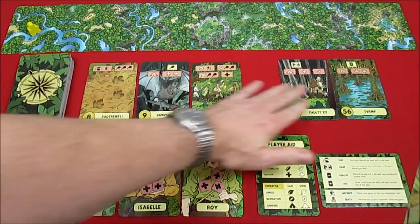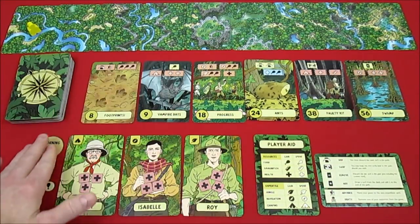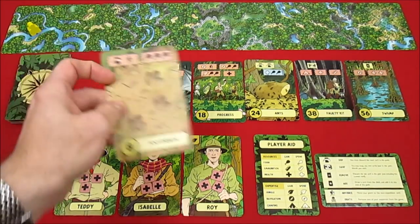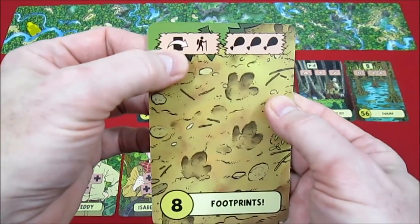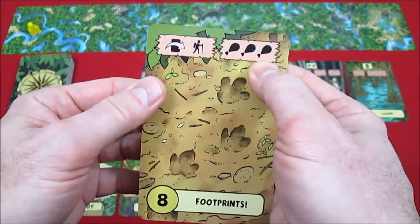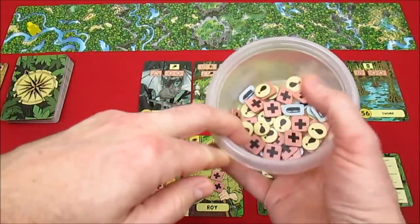So our path is now 8, 9, 18, 24 in numerical order for the morning phase. We go through cards left to right. The first card is Footprints — we can either discard the next card (Vampire Bats) and progress once along the path, or take three food. We decide to take three food, bringing our total to six food.